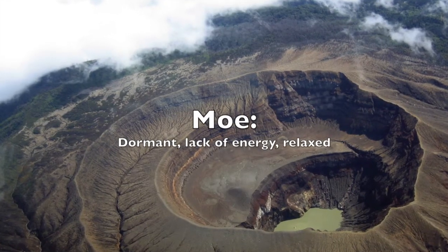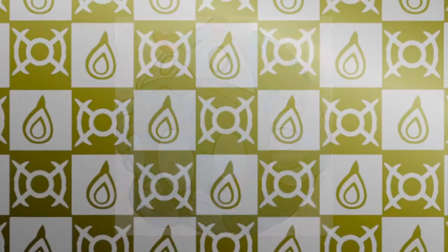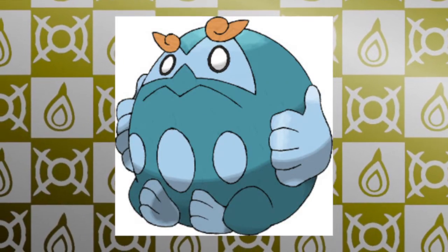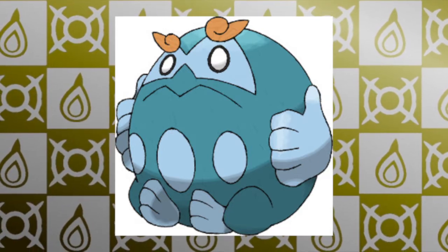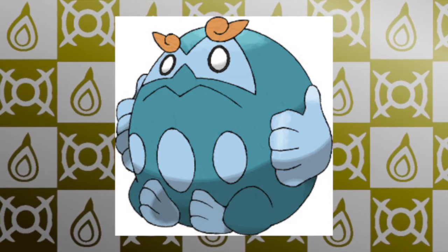Moe means dormant, which represents the calm, protective form of Darmanitan. This ability is a vast improvement on Zen Mode, as it allows Darmanitan to take advantage of its defensive form before getting wiped out by the enemy. This makes this form change much more competitively viable, leading to more creative use in battle.